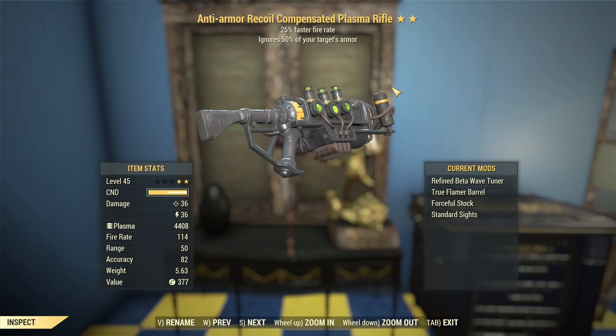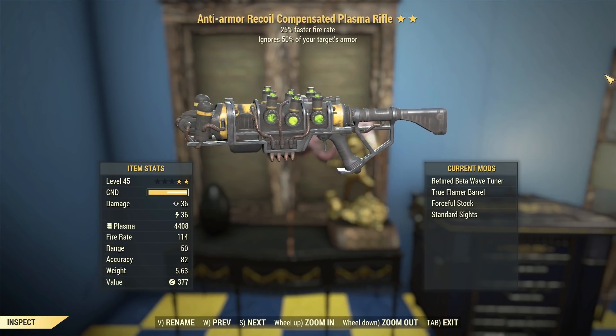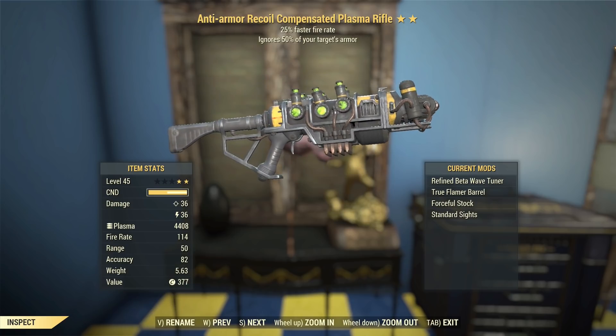G'day, this is Captain Noob, and this is an Anti-Armour Plasma Thrower with a 25% faster fire rate for its secondary legendary effect.